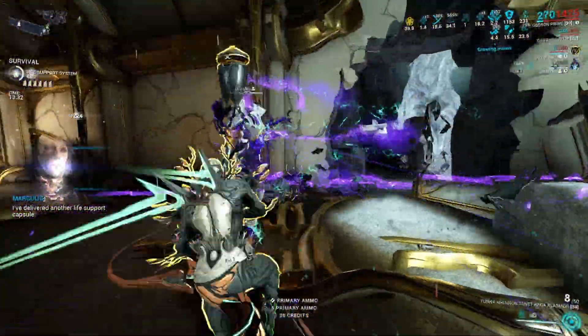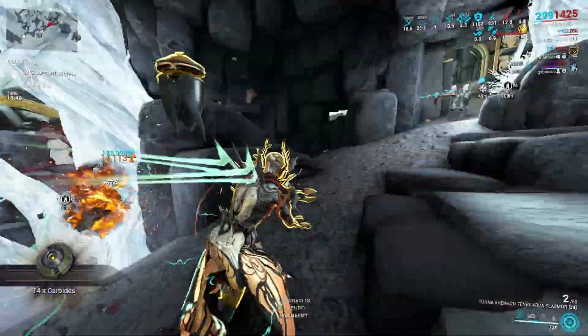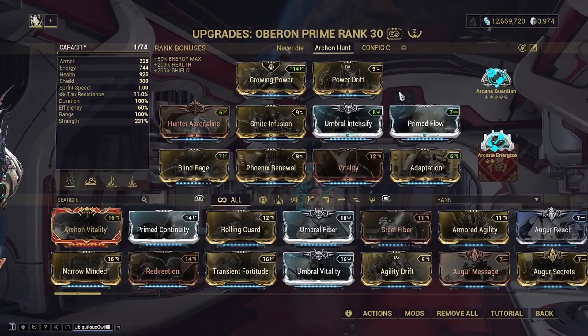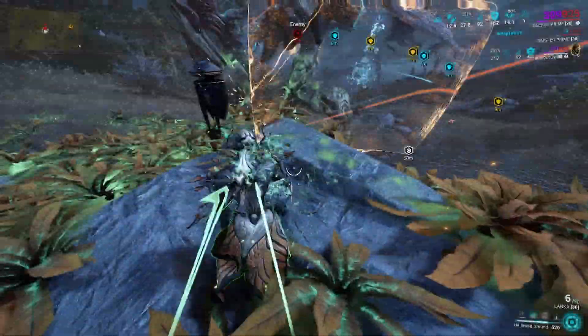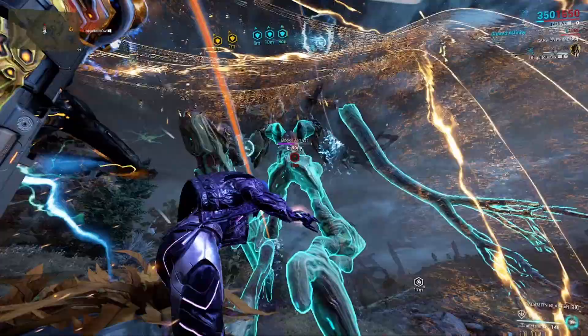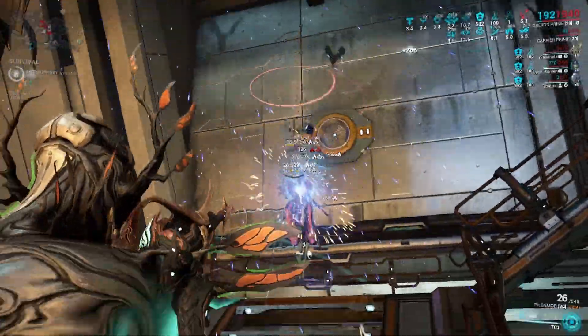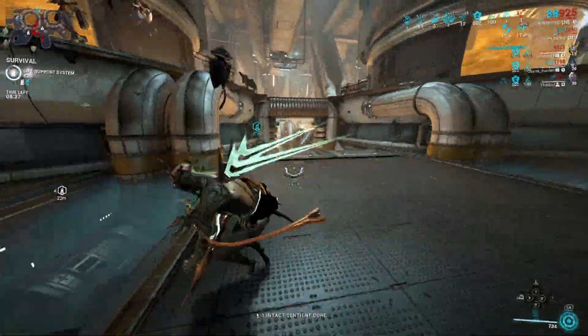This is what I run on my Oberon regularly, whether it's Arbitrations or Steel Path — it works really well. I also have another build for Steel Path, Archon Hunts, and Eidolon Hunts: the damage-buffing Oberon. It's pretty much identical to the prior build but with a bit less power strength, more than making up for it by providing the team with a radiation damage buff on their attacks. I'm not running any duration here either, as the default duration is very decent for the Smite augment's buff.